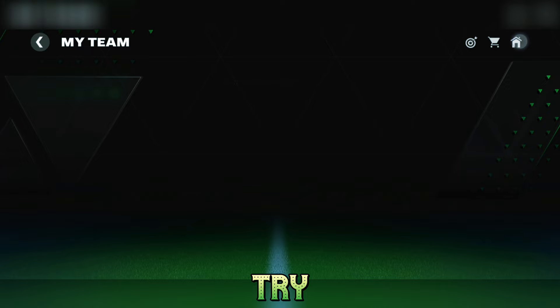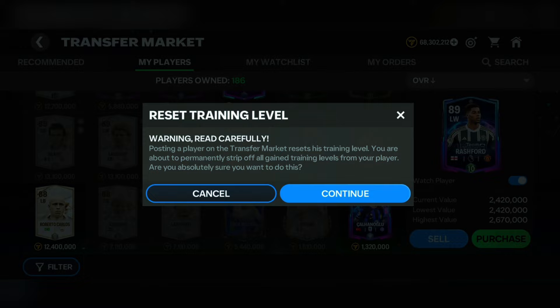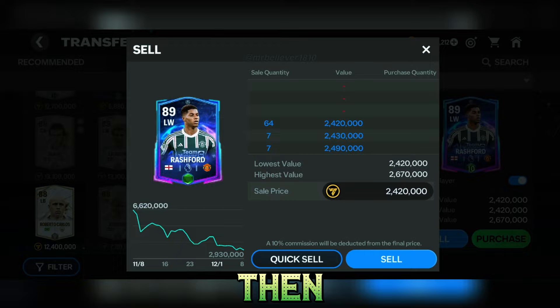I have removed him from all squads, and now you can see the sell option is enabled and the problem is successfully fixed. I hope you found the video helpful. If it was, please make sure to share it with your friends. I will meet you with another one. Till then, Mr. Believer signing out.